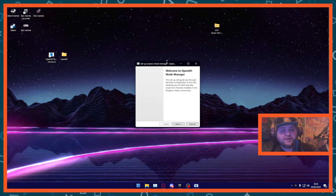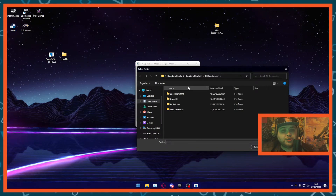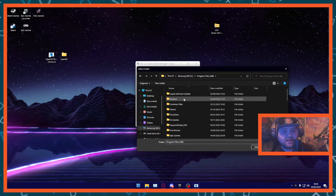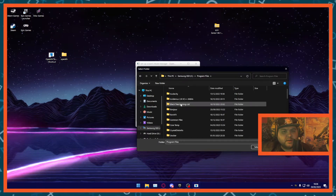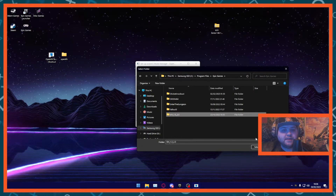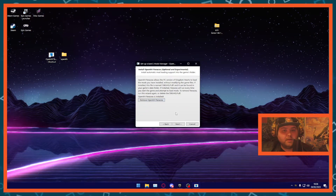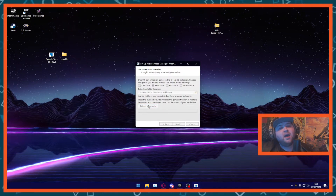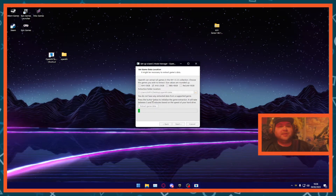Now we're going to go through all of this setup process, so hit Next. You want to use the PC release via the Epic Game Store — the file is usually going to be on your C drive. So go to C drive, then Program Files, then Epic Games, and then the KH 1.5 and 2.5 folder. Select it and hit Next. You do want to install this, so click to install that as well. Hit Next, launch right through at Games, hit Next, and then you're going to want to Extract Game Data. This will take a couple of minutes depending on the speed of your hard drive, but extracting the game data is very important because that's what's going to allow these mods to actually take effect.